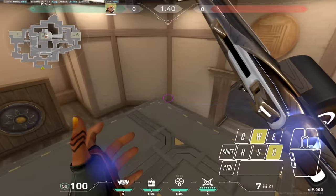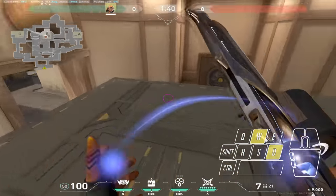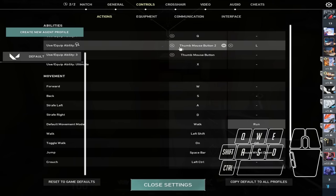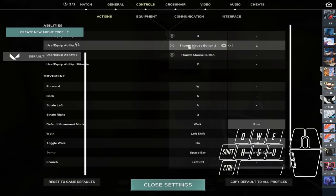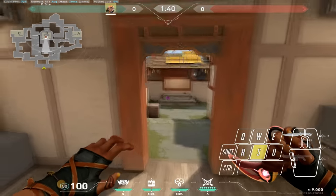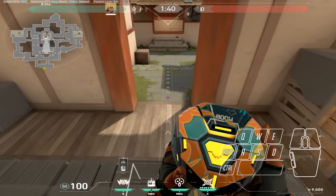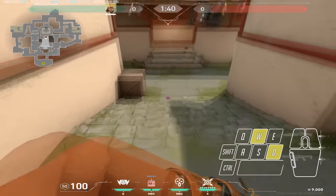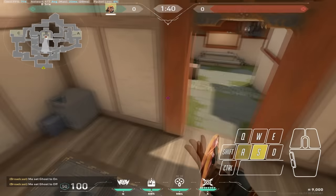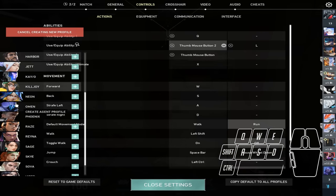Hey everyone and welcome to the satchel demon guide to get better at satcheling — or to become a satchel demon. The first thing you should do if you're having a hard time satcheling is change your satchel keybind if it isn't already. If you have it on E, Q, C or whatever, you have a hard time moving your body around. If you play other agents and want to keep your keybind for Raze, just make an agent profile for Raze.